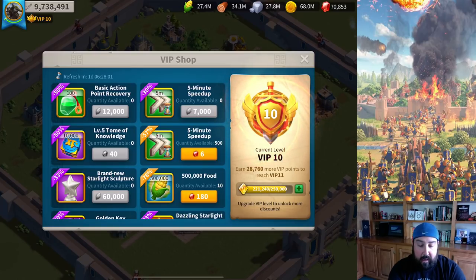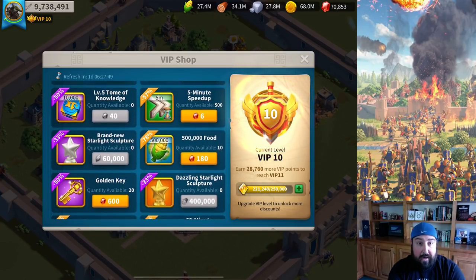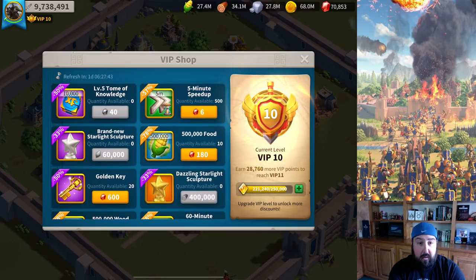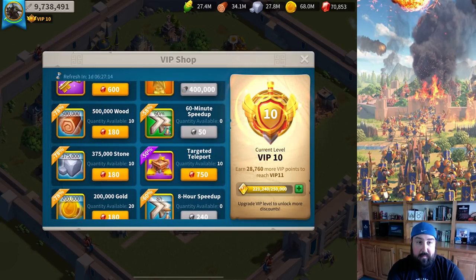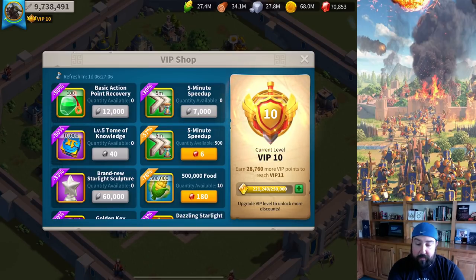Action point recovery potions are bought. I generally buy all the speed-up and resource-related items. I also buy the legendary stars. There are four items that are resource-based: action point recovery, five-minute speed ups, epic stars, and legendary stars — those I buy every single time. I also buy tomes of knowledge because you're never going to get too many; you need XP tomes to level up your legendary commanders and epic commanders. Same thing with the 60-minute and eight-hour speed ups — I'll buy those on gems. Always buy those every single time they refresh once a week.